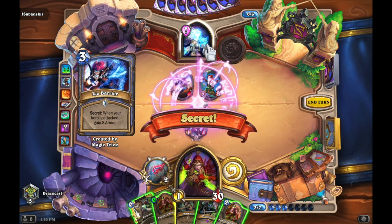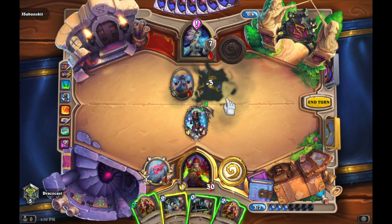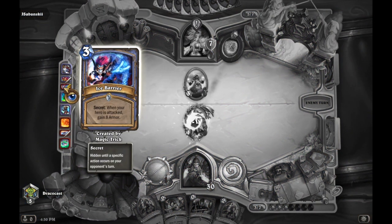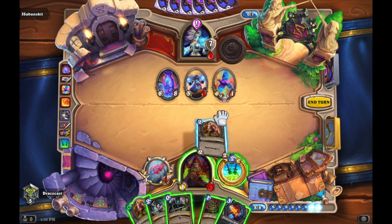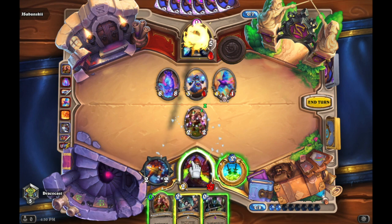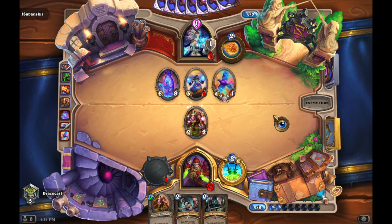I attacked the hero to make sure that it was Ice Barrier, not Frost Armor. Backstab just to clear the board a bit. Now I have to deal with 14 health, and I don't think he'll have another 8 armor from the secret. My goal is just to whittle him down. At this point I was getting a little nervous, but I knew I had Eviscerate plus Deadly Poison — so 4 damage — and at this point I have him down to 8 health.